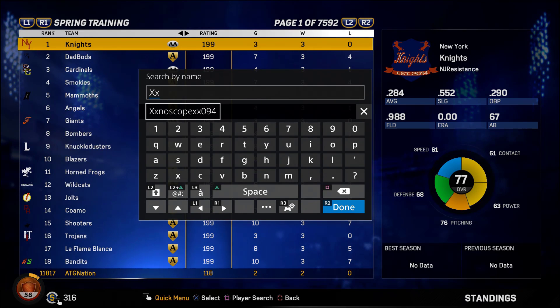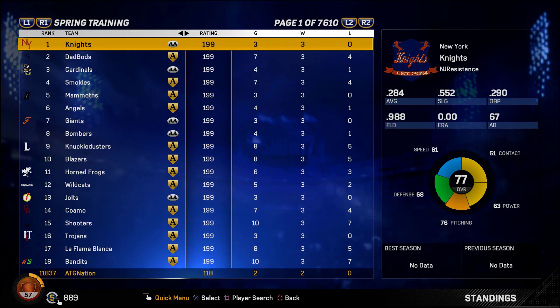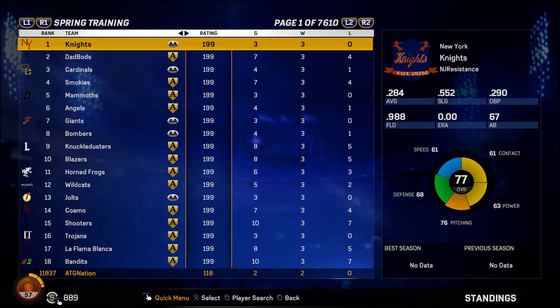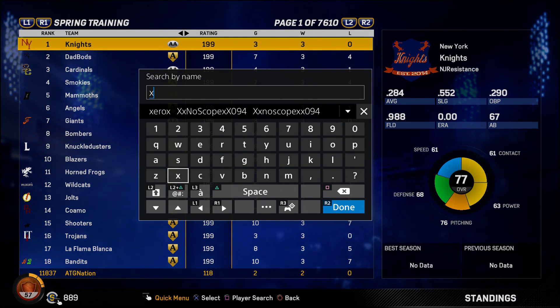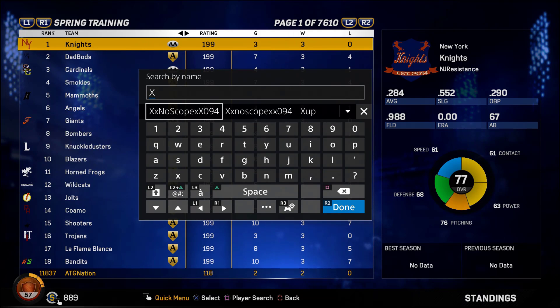We're going to type in the name of the man, the myth, the legend: xxNOSCOPExx094. I want to give a huge shout-out to him — oh look, it's already up there! I want to give a quick shout-out to xxNOSCOPExx094 for providing us with this awesome team. This is the same guy that made it in The Show 16, so we know this is the legit Yetis this year. Go ahead and type it in, pause the video if you need to, and press X.